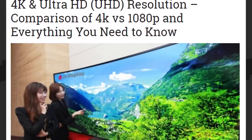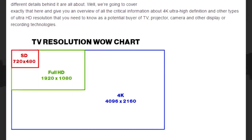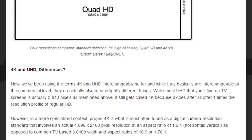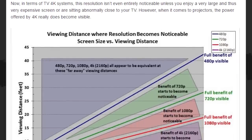First up: 4K is simply referring to the resolution that is quickly becoming the standard for content. While current HDTVs have 1080p resolution — which is 1920 by 1080 — 4K TVs have literally four times the number of pixels, for a resolution of 3840 by 2160.